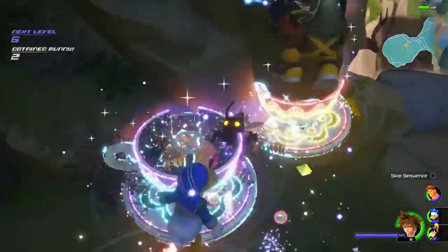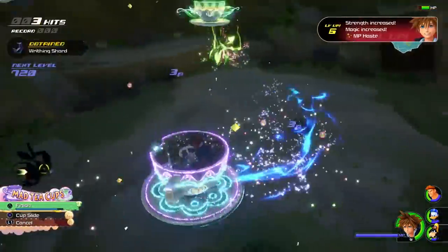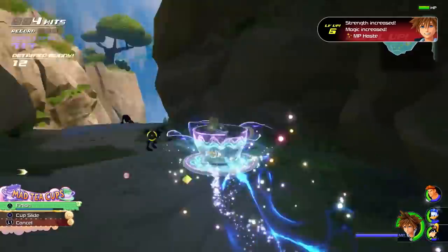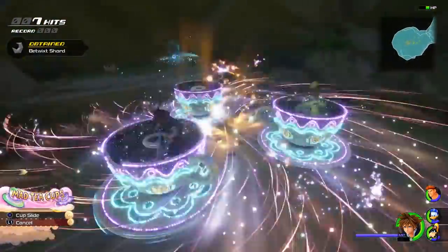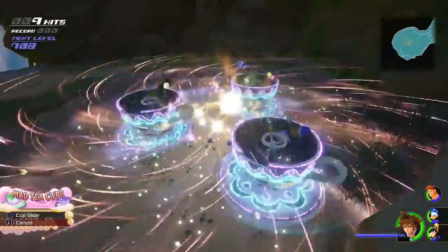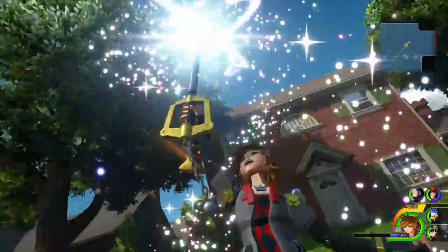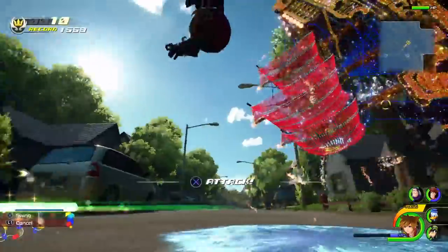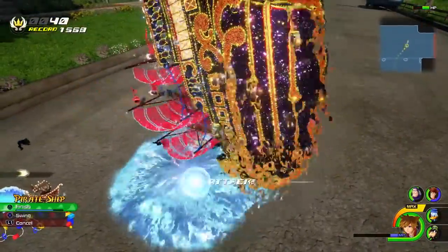In addition to Keyblade transformations, Sora can also use what's called the Attraction Flow system. This is a brand new system to Kingdom Hearts 3, essentially modeled off of rides in Disney parks. You'll see a lot of familiar rides, but they are giant light shows of explosions and power Sora can use to take on enemies. For example, one Attraction Flow is a pirate ship heavily modeled after the pirate ship at a Disneyland park — you rock it backwards and forwards, knocking enemies up in its wake until you unleash one final attack.